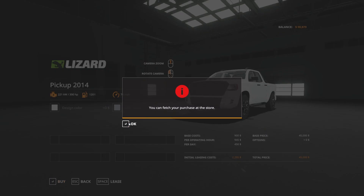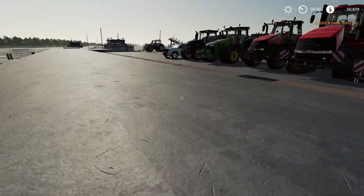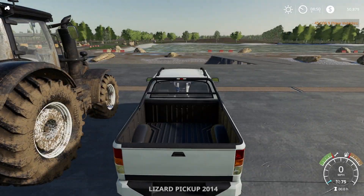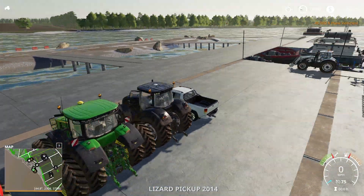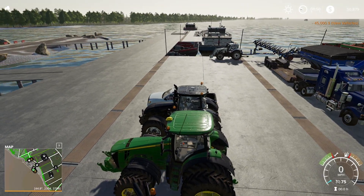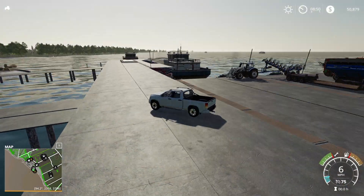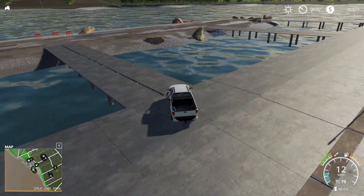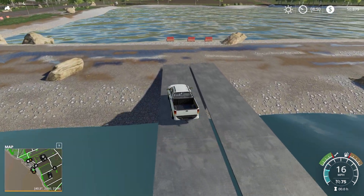Let's buy a truck so we can drive around. You can see the map down there. The exports sell point is right over there, and it takes all crop types. There's your export sell point. There are a couple of ways to get off the barge — it's a cool setup. Let me set the time to noon so it's a bit brighter out.